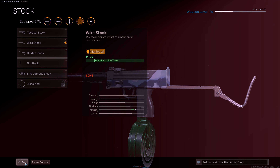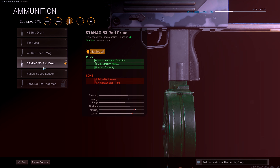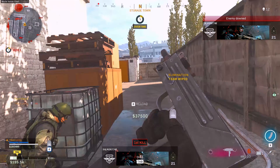For the stock we have the Wire Stock, which gives you more sprint-to-fire time. Next we have the STANAG — I'm not really sure how to pronounce that, maybe like 'Stang' — 53 Round Drum. That's a lot of extra rounds for when you miss your shots; it improves your magazine ammo capacity, max starting ammo, and ammo capacity. So there you go — you now have the best MAG-10 loadout for Warzone.